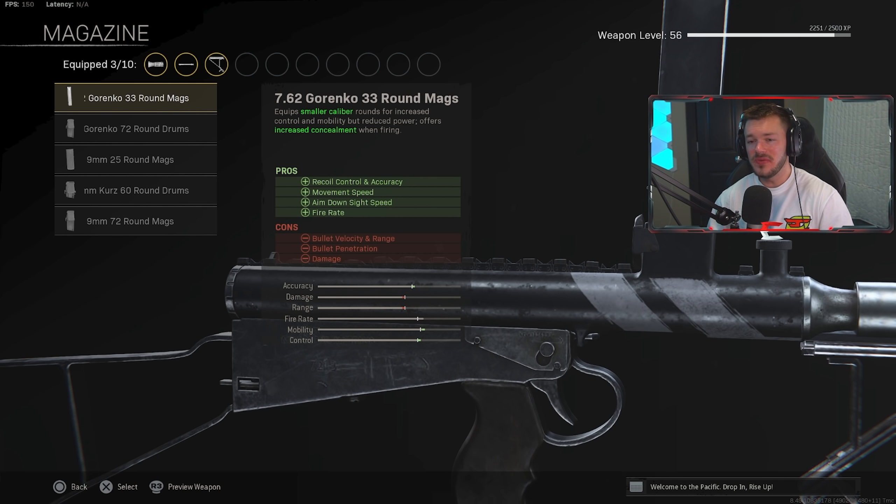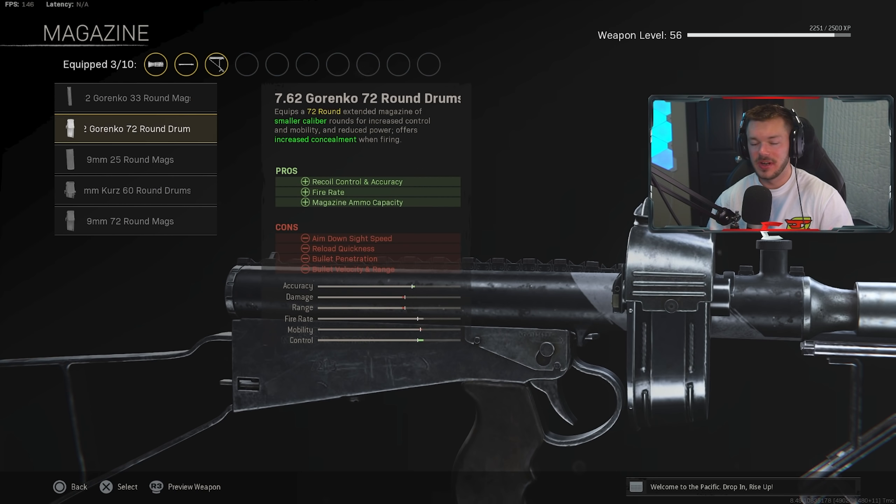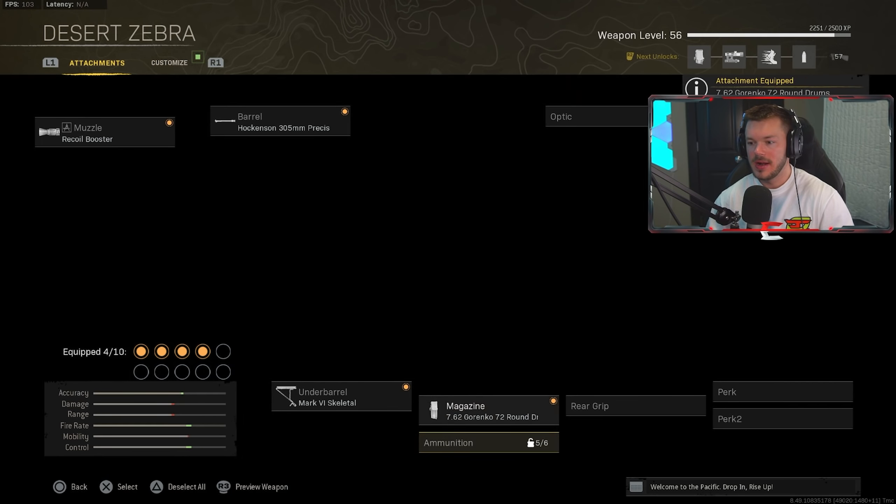In the magazine section, the Gorenko 72 Round Drum Magazine is the best option. It's a massive magazine that increases fire rate, recoil control, and accuracy. Yes, it decreases ADS speed, reload quickness, bullet penetration, bullet velocity, and range, but you won't really feel those downsides — only the benefits. Speaking from personal experience, I dropped 20-plus kills with it; it's really, really good.